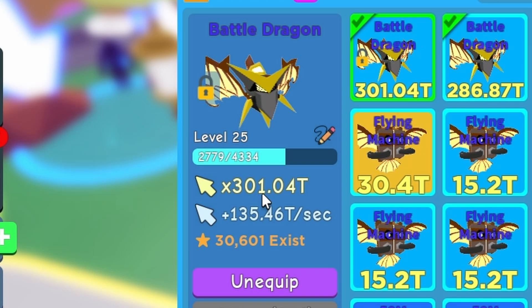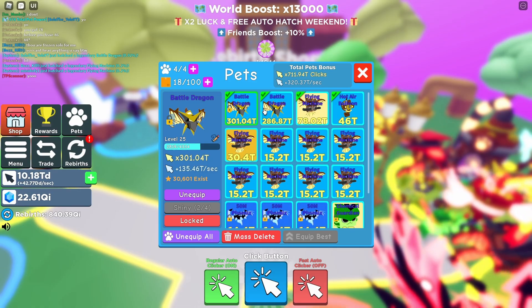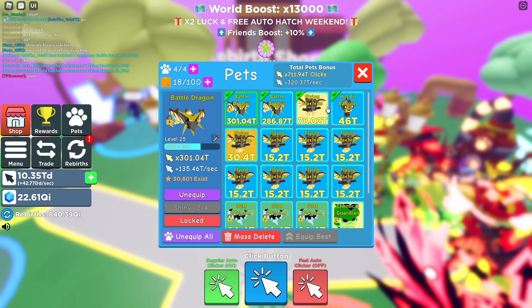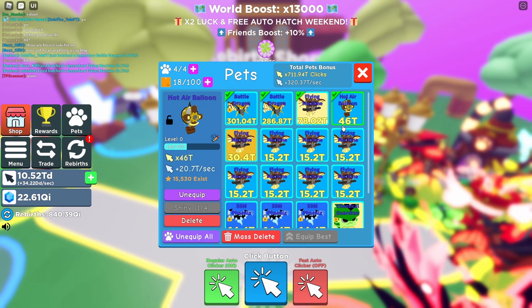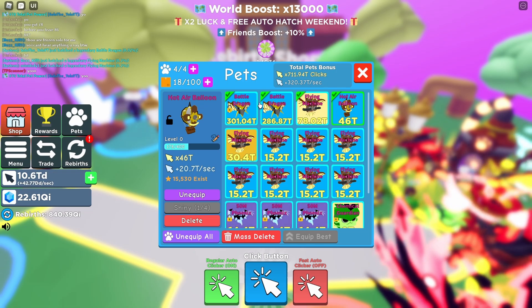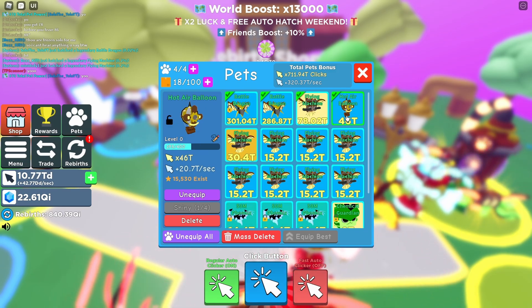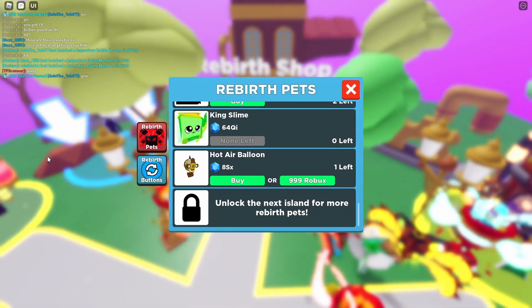The Battle Dragons are pretty dang good — 301 trillion at a normal level 25, without golden, shiny, or rainbow. That's pretty good. 30,000 of these exist. The Hot Air Balloon — only 15,000 exist, but it's only 46 trillion. I feel like they should raise those stats; it's less rare than the Battle Dragon yet weaker, especially for how much it costs at 8 Sx gems.